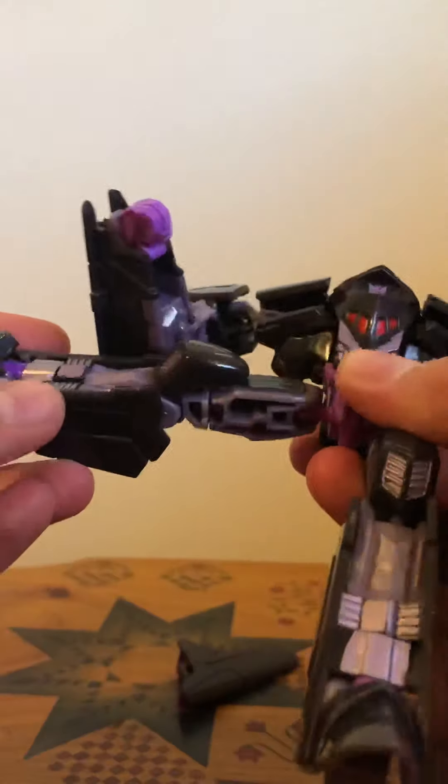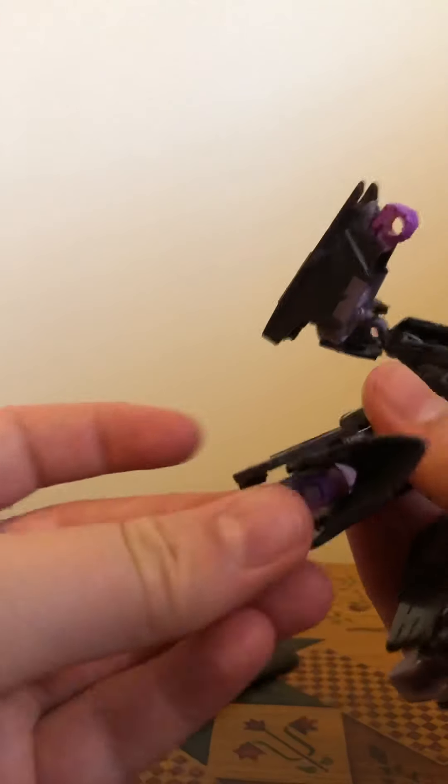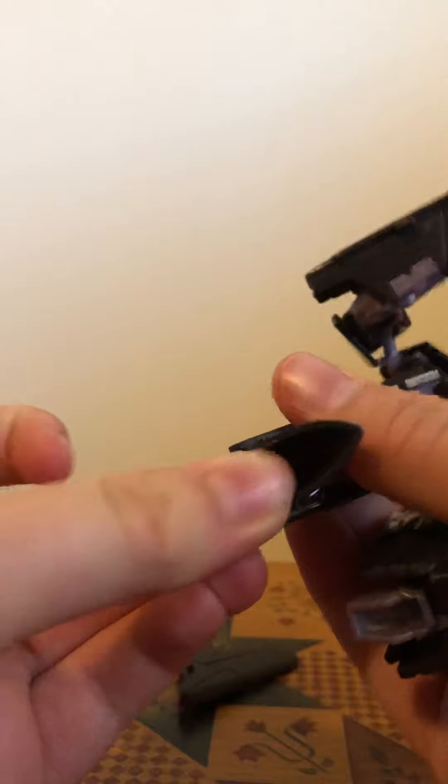Nothing at the waist, just due to the way he transforms. Legs can go forward and back on a ball joint, in and out. Swivel at the thigh. Kneecaps move — the knee pads move, with over 90 degrees of bend at the knee. You can pretty much fold into his shin, which is pretty cool. Feet hinge in and out, and the heel piece moves separately in and out, and the foot moves up and down.